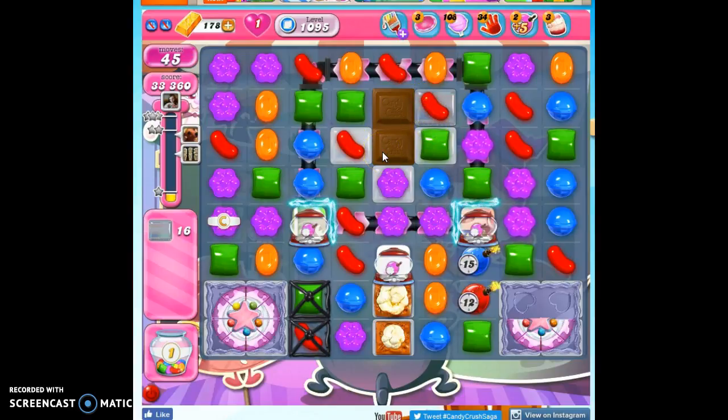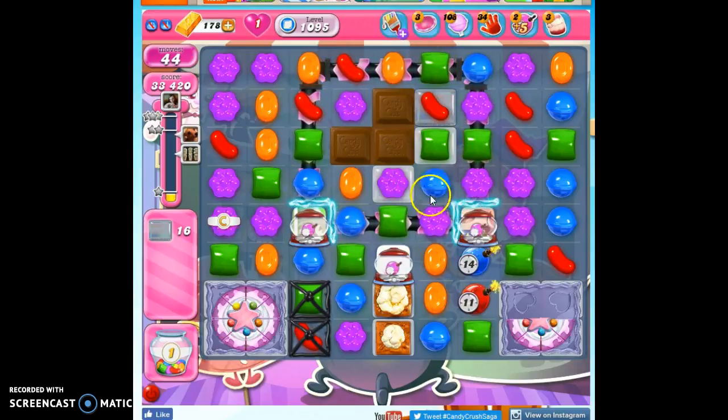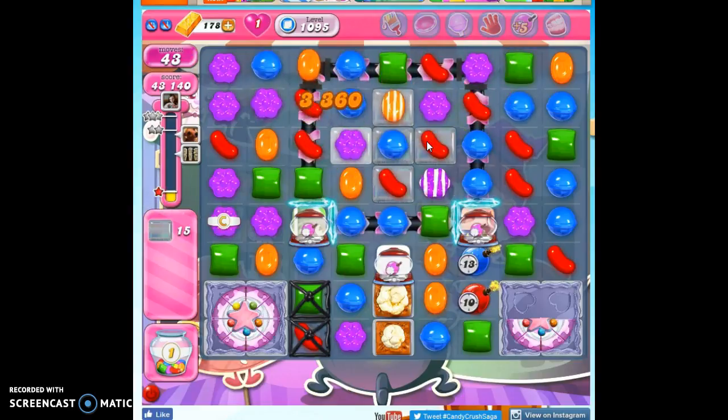This chocolate will continue to grow. If I can remove it while it's kind of in its infancy here and not spreading, that would be best. Can't do it, so I'm just going to make a move that will hopefully make some cascading and possibly take some out. Still didn't work, but now I get to make a special. I love the specials that are lined up to strike that popcorn because, of course, even though the popcorn is a bit annoying now, it will give us some color bombs.